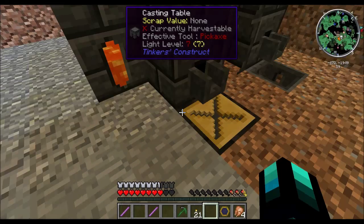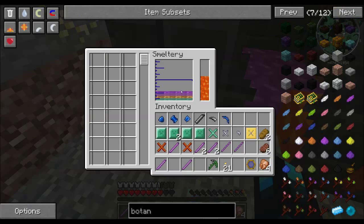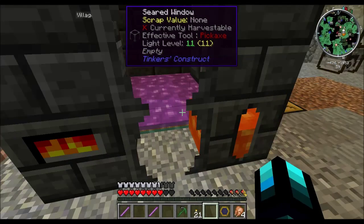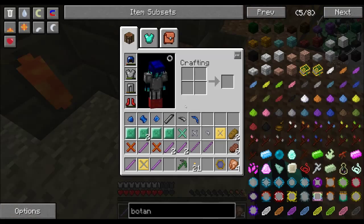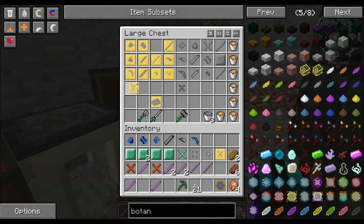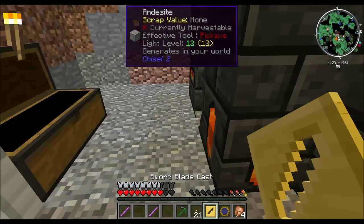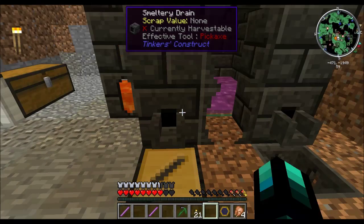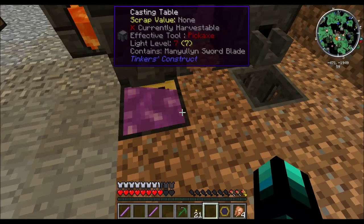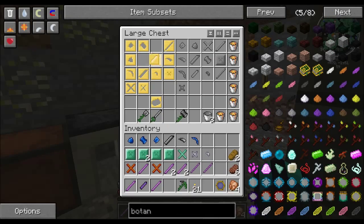We have everything we need to create our tools. The last thing we need is Manyullyn, which we have one of. Now we have a whole bunch of stuff extra because I apparently don't know how to add. What most likely happened was my whole plan for how I was going to create these tools kind of got messed up. But I'm not re-recording and I'm not going to re-smelt this or cheat it back in. These tools are going to be really good as it is.